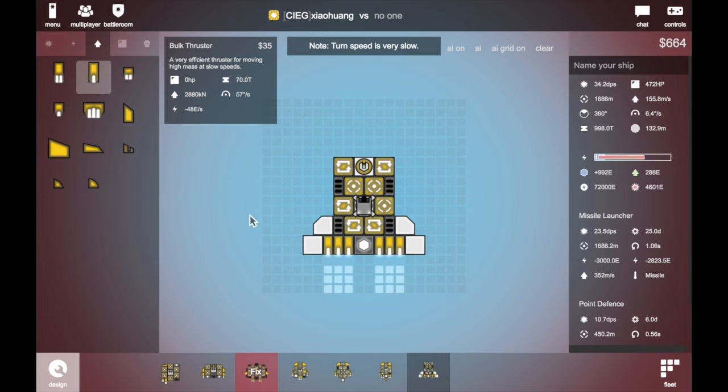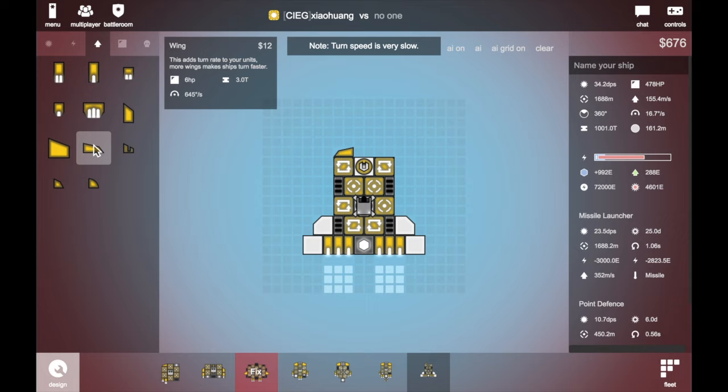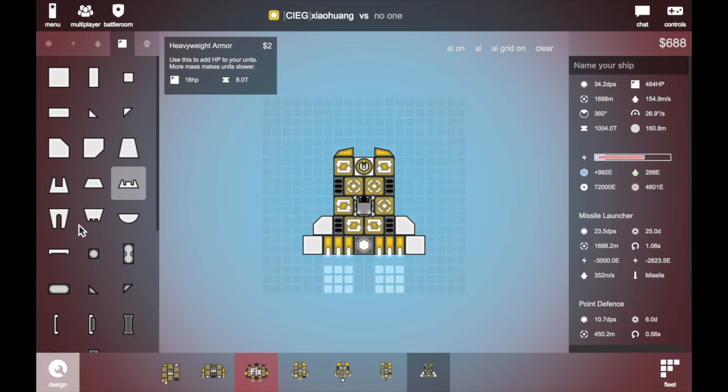Now we got 1.5. It looks pretty fine. The speed — okay. Then just put some stuff. We're just gonna put this on it, and another armor. I'm not gonna use DLC turning things.